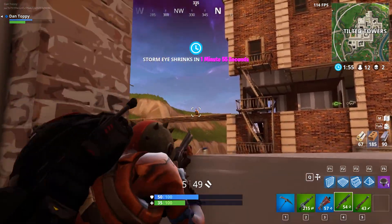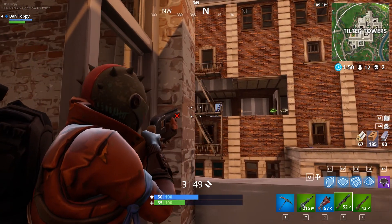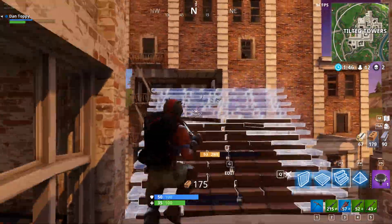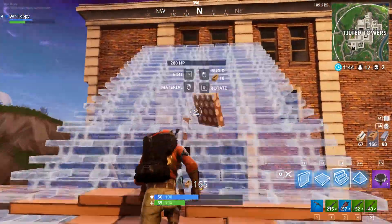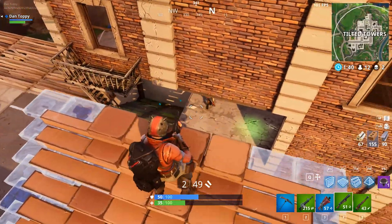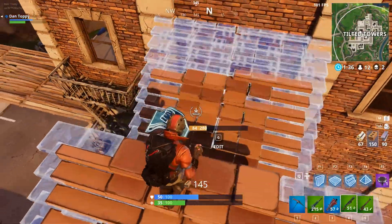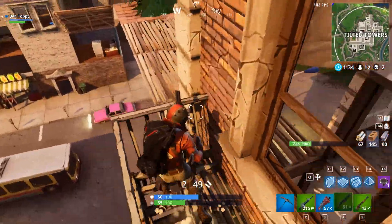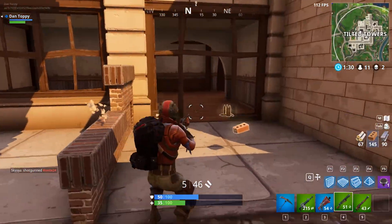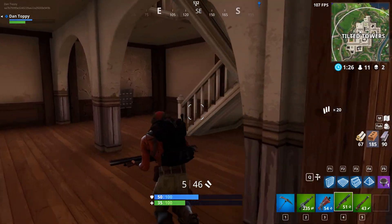I'm not saying the pump action is a bad gun or that I don't like using it, but for my style of play I'd much prefer the tactical shotgun. It does take more skill to use, but if you have that skill it definitely pays off. I find it a lot easier and more consistent to use the tactical when moving at high speed. Especially because purple and blue variants are easy to find around the map right now, whereas green pumps aren't that easy to find — and now that double pumping has been removed, switching to another pump to get shots off faster is no longer an option, so the fire rate is extremely limited.